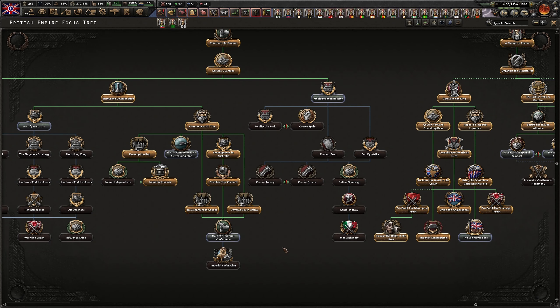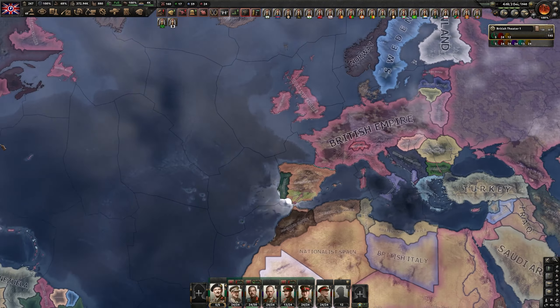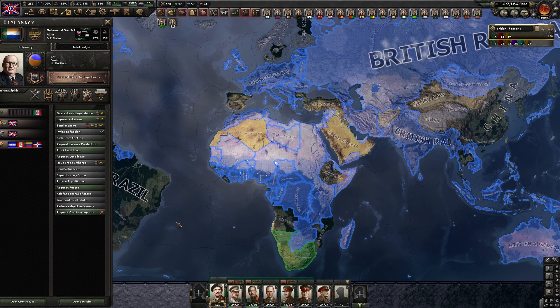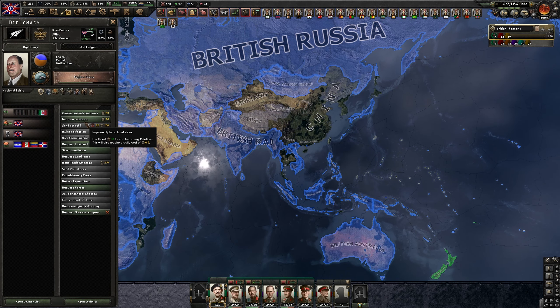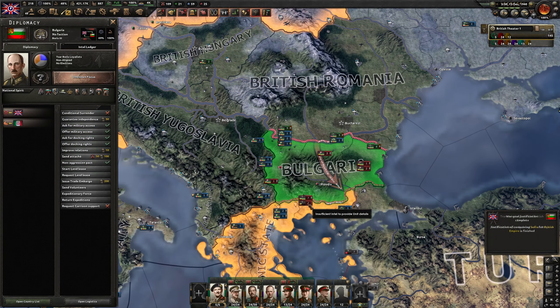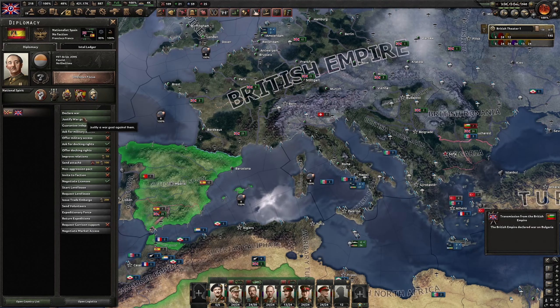With Indian autonomy completed we can now hold the Imperial Conference, which is great, but it also means we want to improve relations with all of our Dominions. As you can see we already have plus 100, but the Imperial Conference is going to give us a penalty of minus 100. So just to be safe we want to improve relations with all of them: Canada, South Africa, Australia, New Zealand, and India. We don't care about Malaya. We got the claim on Bulgaria so let's go after Bulgaria, and then we will have to go after Spain immediately because we're about to lose the claim.